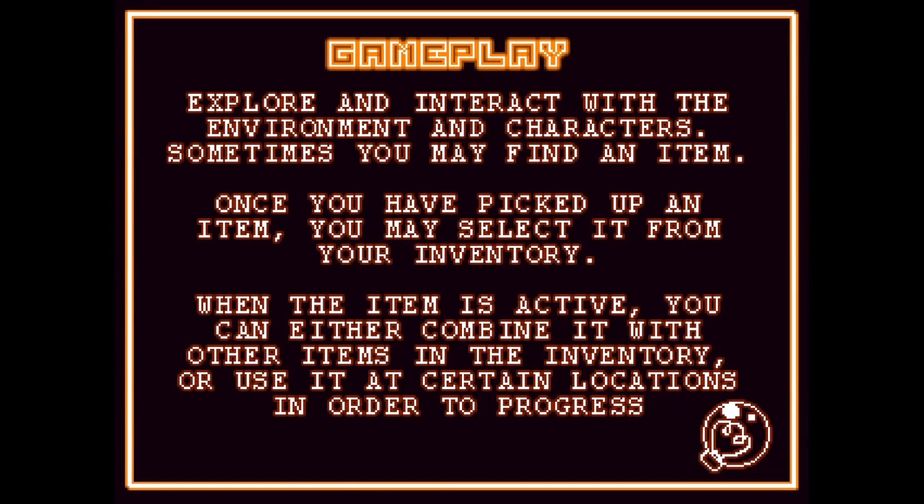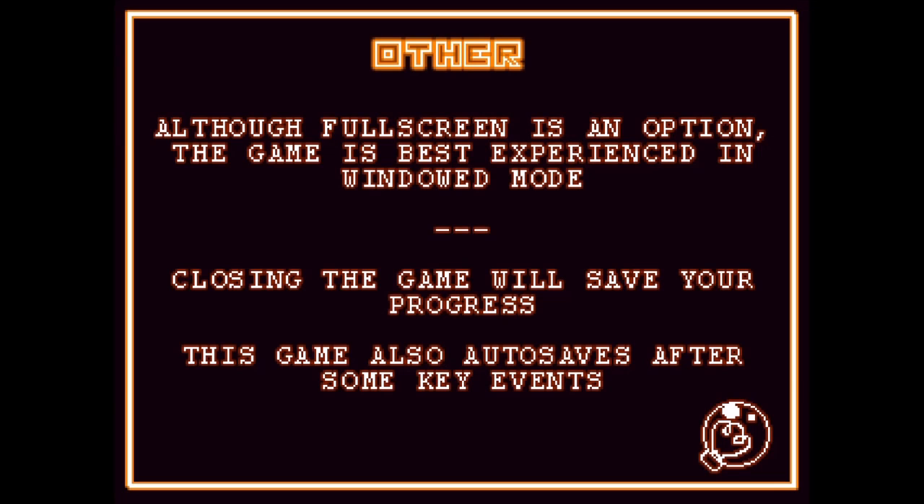Explore and interact with the environment and characters. Sometimes you may find an item. Once you have picked up an item, you may select it from your inventory. When the item is active, you can either combine it with other items in the inventory or use it at certain locations in order to progress. So it's kind of like an adventure game. Although fullscreen is an option, the game is best experienced in windowed mode. Closing the game will save your progress. This game also auto-saves after some key events. So I guess we'll go back to windowed mode, if that's what's best. I'm not sure why that's best.